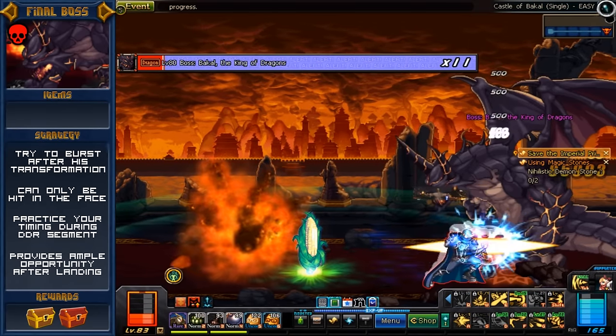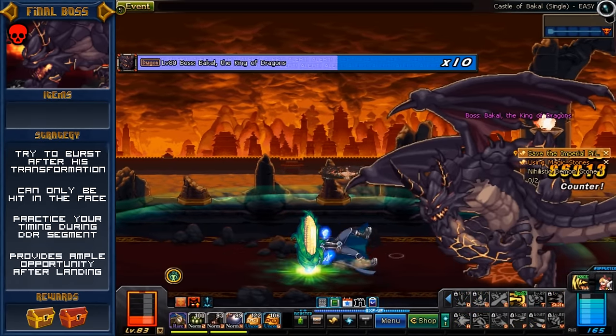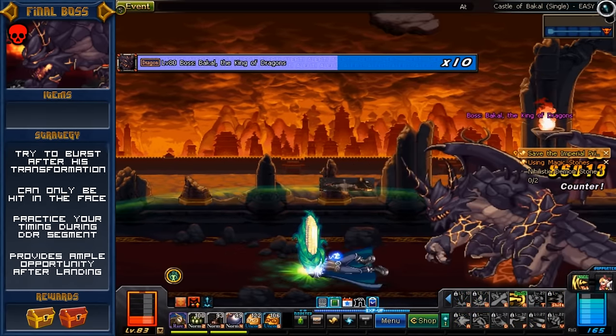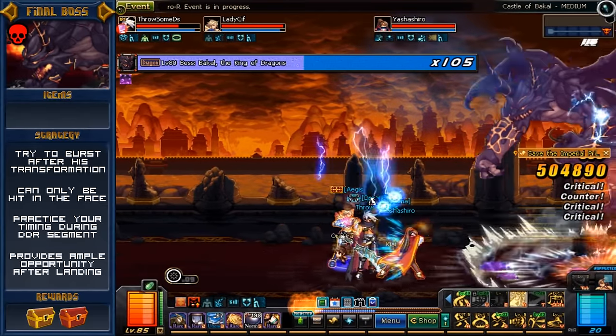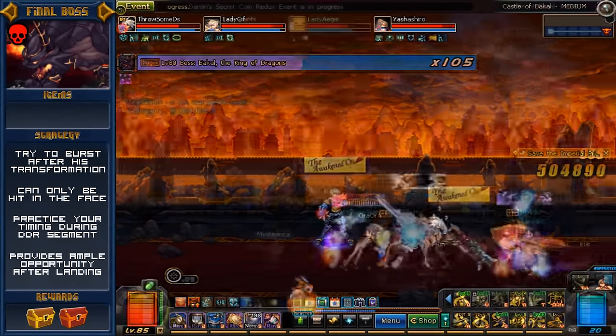When Bakal is standing up doing swiping attacks, he can often be untargetable by some classes. My female striker, for instance, has serious trouble hitting him in that state. A common strategy most parties use is to attempt to kill the boss right at the very beginning — damage him to the max and chain CC like Junk Spin to dispatch him quickly. If that doesn't work out or you just don't have the damage, here are some gimmick attacks Bakal likes to perform.